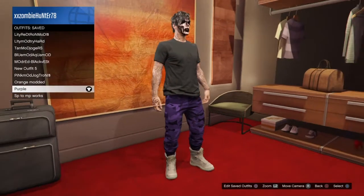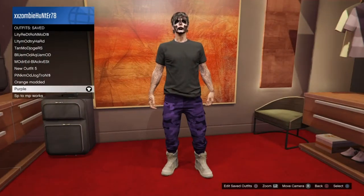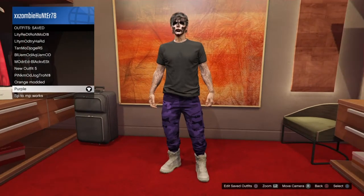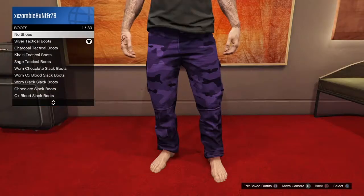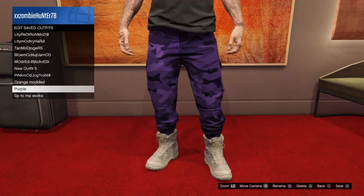For the second outfit, get these pants from the Dawn Raid mission. Once you have those pants, put the Charcoal Black T-shirt on, then go to shoes, go to boots, and put on the Silver Tactical Boots. Save that outfit on slot 9.